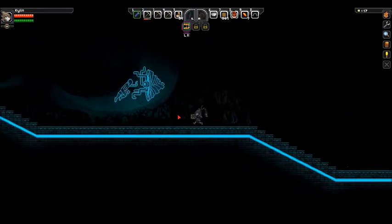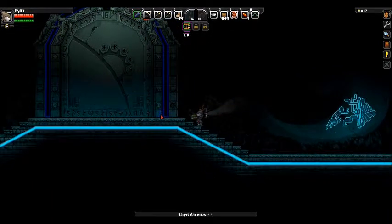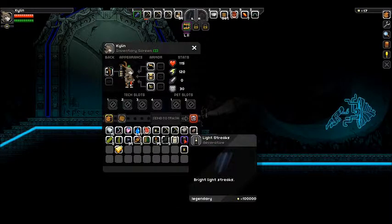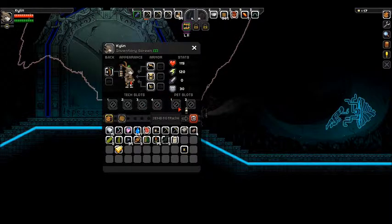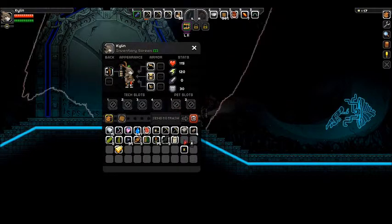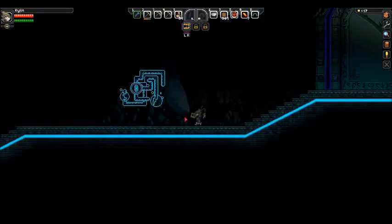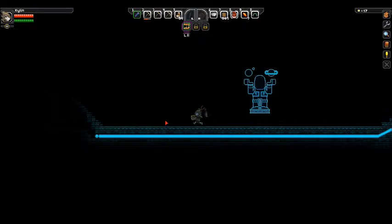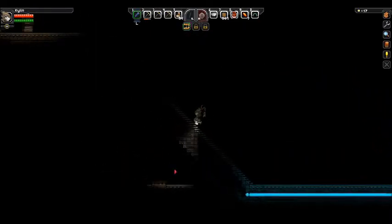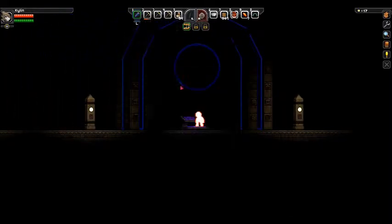This place creeps me out a little bit. Light streaks — what? This place is nice... we're just gonna leave now. We're gonna return to gate. I'm gonna go back to ship now.